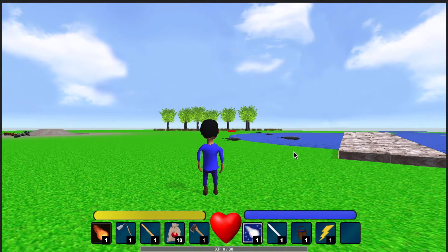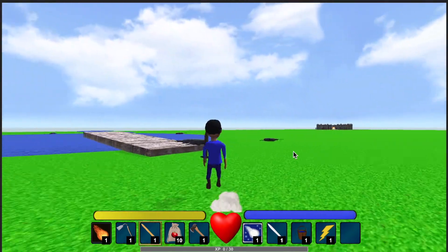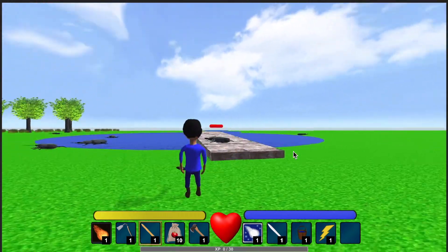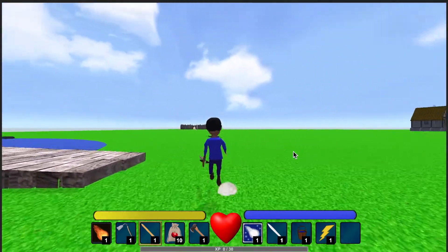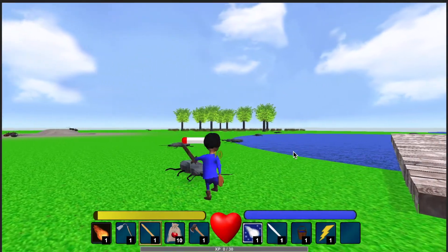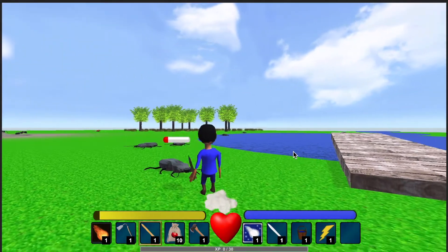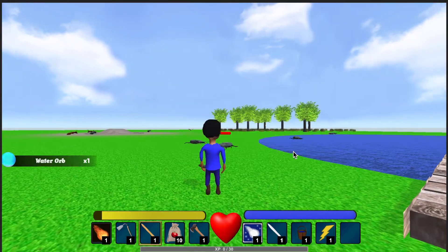Starting off, this is one of the first models I made — this beetle — and I just turned it into a water beetle so it drops water orbs. I'll go up here, kill him, and it drops a water orb.